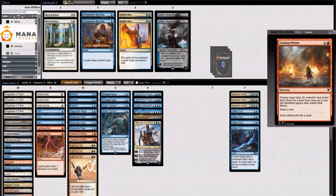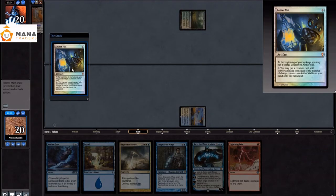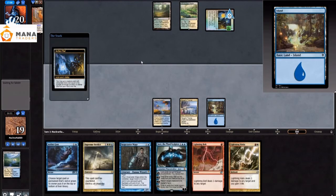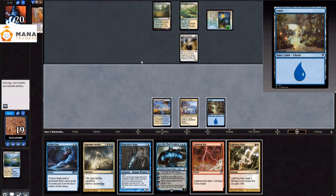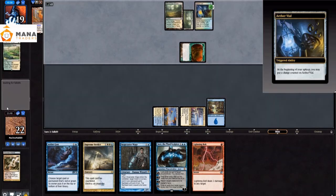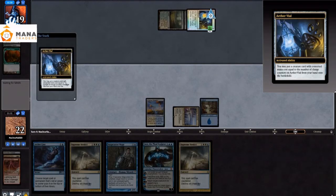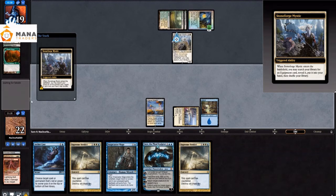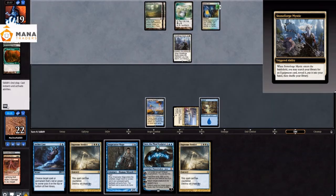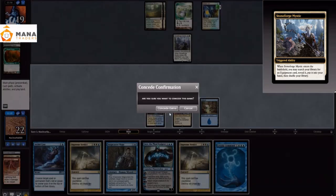Next game we bring in Force of Negation, Teferi, and 2 Cleansing Wildfire. We keep Aether Vial hate, Supreme Verdict, Snapcaster, and bolts. They pay an Aether Vial, reveal Zirda again, and file in a Giver of Runes — just not playing any spells we can counter. Then they fetch a Triome, which I bolt because 1-mana Stone Rain is juicy. They play a Stoneforge Mystic and I need to draw a land — I cannot beat that Battlescar. I don't draw a land, so this game is just over. GG.